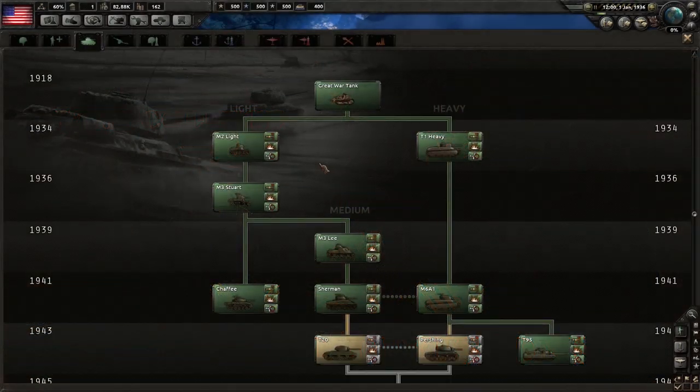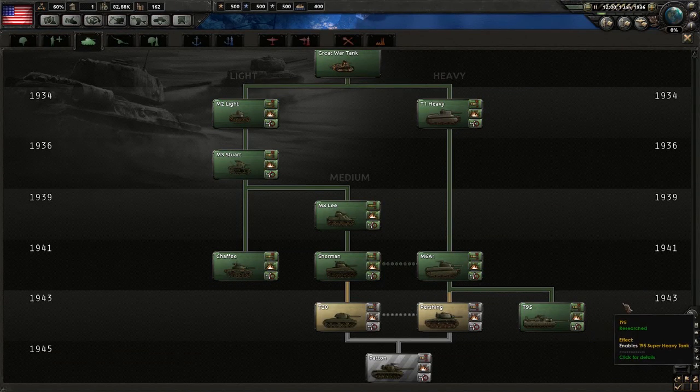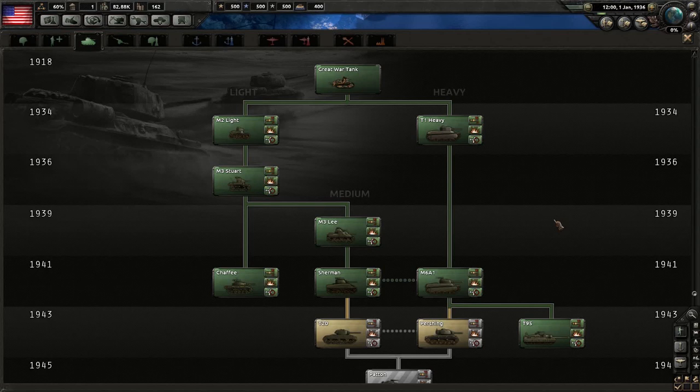Building a good armored division is a little bit harder than building a good infantry division, just because there are so many different models of tank — from light to medium to heavy to super heavy, variations for each for tank destroyers, self-propelled artillery, and tracked anti-air, as well as the individual variants you can make by tweaking their stats using army experience. For this video, we've unlocked all tanks up to 1941, and also the super heavy tank the T95 from 1943 just for comparison. But it's important to pay attention to where you are in the tech tree and what capabilities the individual models have.